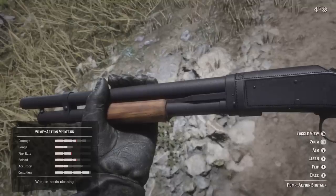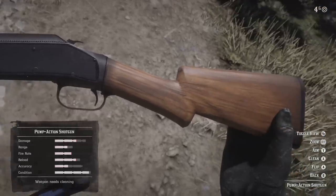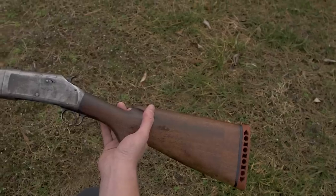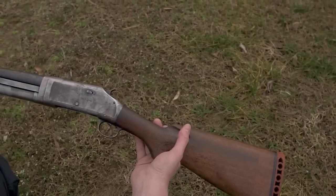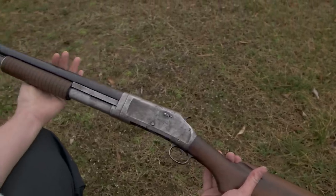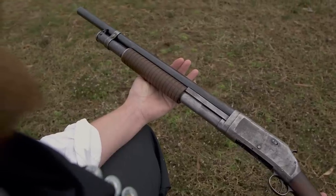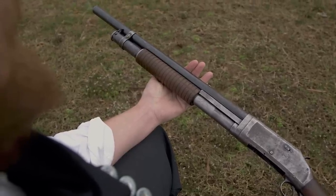In this series, we'll be taking a look at the gunplay and guns of Red Dead Redemption 2 and comparing them to their real world counterparts. As you can see here with the pump-action shotgun and the real world Winchester Model 1897, Rockstar Games is off to a pretty great start recreating this iconic Old West shotgun, albeit with a few artistic embellishments here and there.